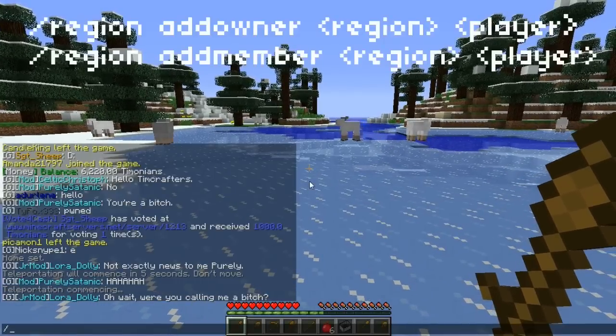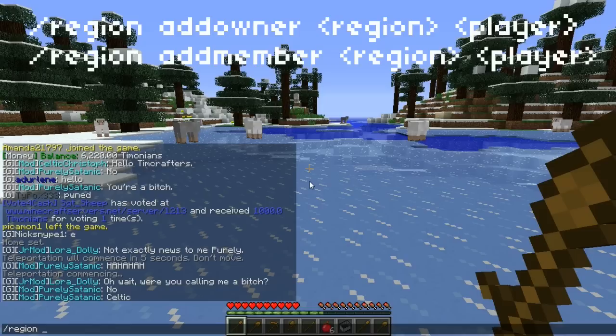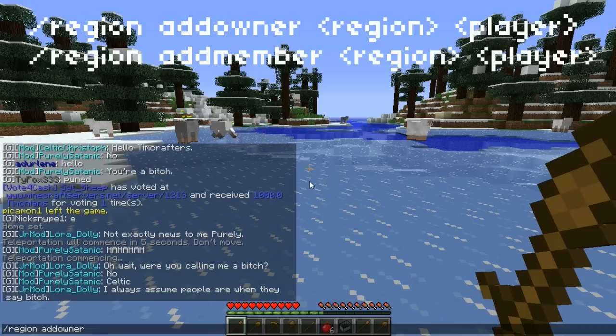Another few things you can do with protections: if you do slash region, there are two commands you basically want to know — add member and add owner. Owners can add people and members cannot. So if you just want to add someone that you don't trust too much, go ahead and do slash add member. If you want to add someone that you really trust, do add owner and they have all the same commands as you for this protection.